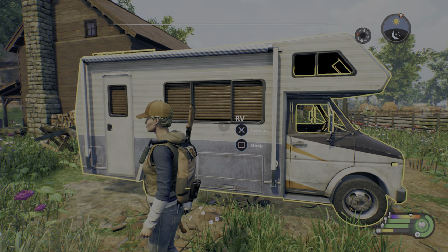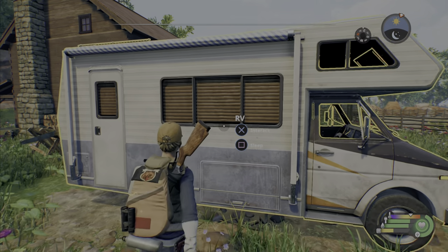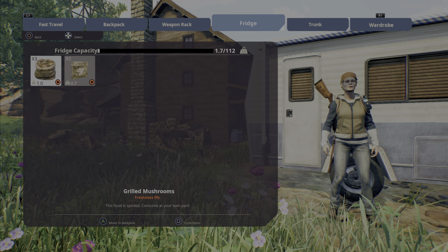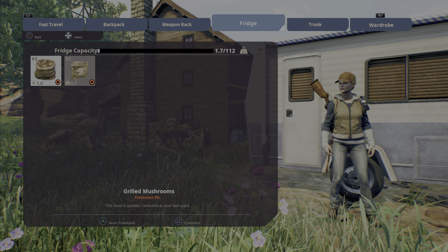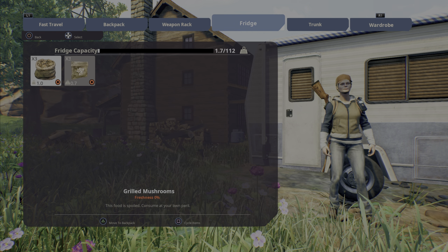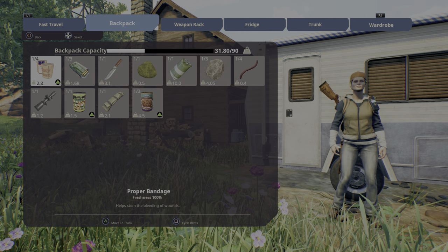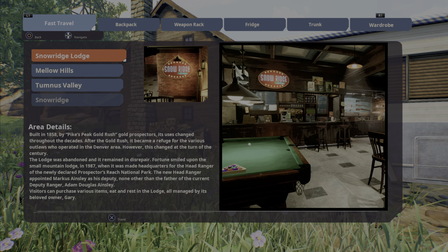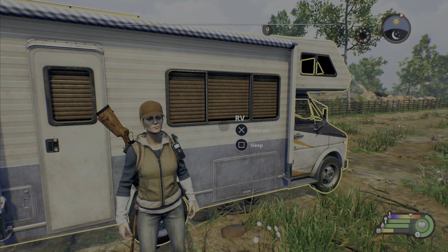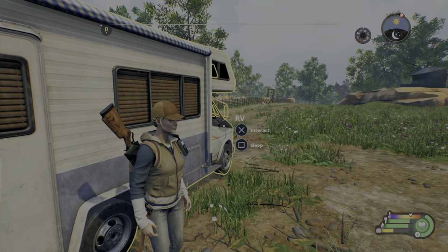Your RV in this game is sort of your lifeline. You can store a bunch of stuff and sleep in it. If you interact with it you'll see there's a trunk and a fridge — the fridge keeps food a lot longer, and the trunk gives you more storage spaces. This is a good home base to keep all your stuff, and finding more RV parks so you can park closer to hunting areas is very helpful.